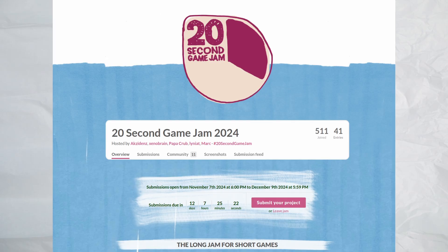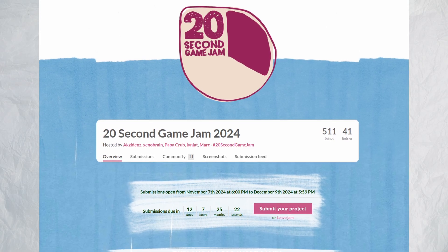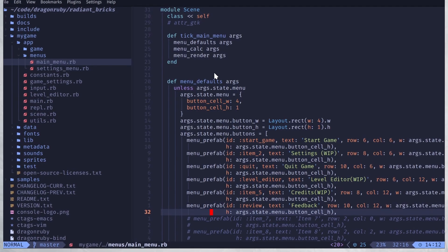DragonRuby hosted their 22nd game jam starting on November 7th. My plan was to use that to dive into learning DragonRuby. But a few weeks before that, I ended up starting to prototype Radiant Bricks in DragonRuby. I had a few tasks in mind: how would I get the physics working? How would I build out levels? How would I get power-ups to work? What about lighting? I considered these functionalities essential for Radiant Bricks and decided to use them as a test for DragonRuby — could I even figure out how to make all of this work?